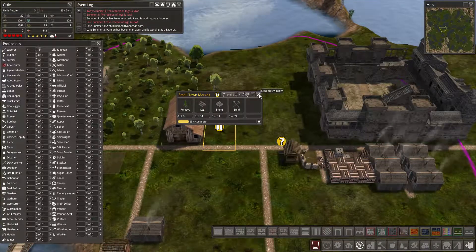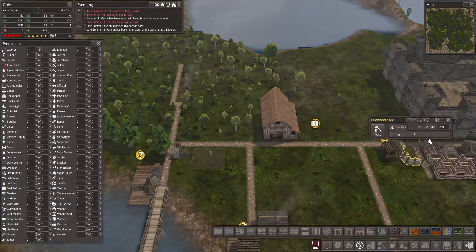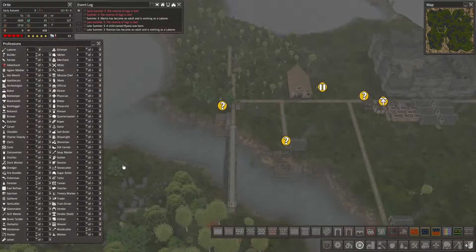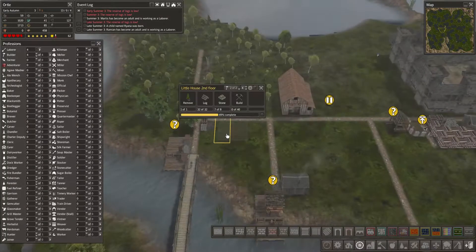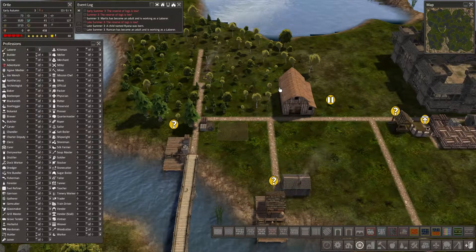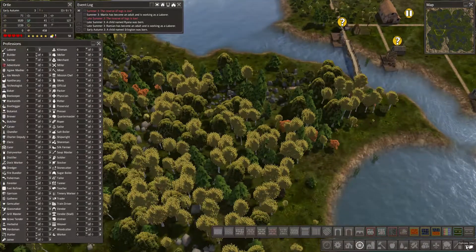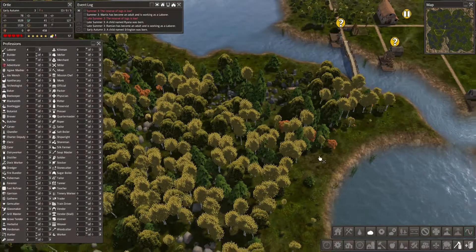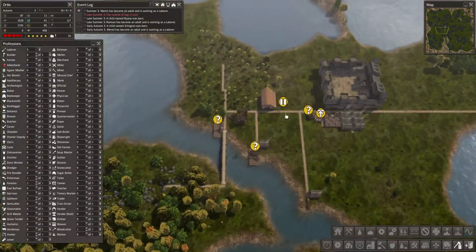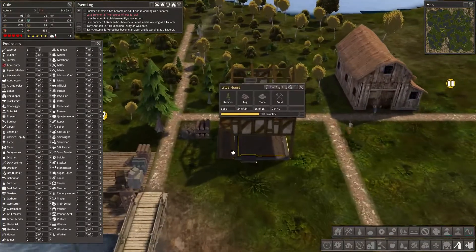Let's actually have you pause, because you're taking up a lot of logs that would be going somewhere else. Let's put the fuel limit to a thousand — we'll just keep the fuel limit there for now. Let this finish — you just need some stone, and you need some serious stone too.